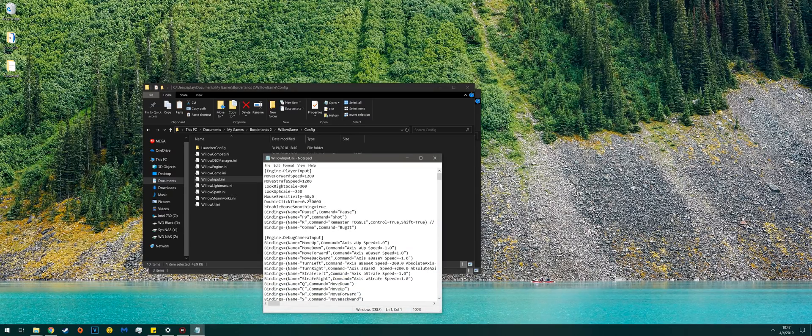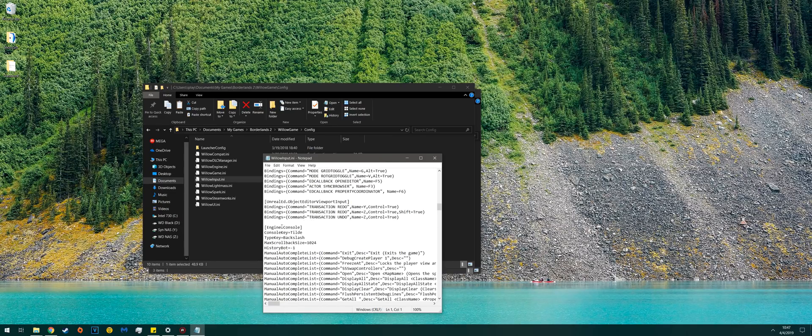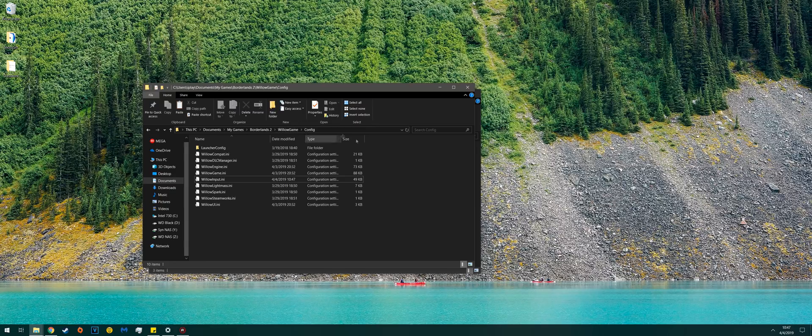Double-click that and you'll see a large amount of text. Scroll down until you see Engine.Console — it's about a third of the way down. By default it'll say ConsoleKey=Undefined and TypeKey=Undefined or something like that. Type in TILDE for the ConsoleKey and BACKSLASH for the TypeKey. The only one you'll actually use in-game is the tilde, but it's good to bind the TypeKey also. Once you've done that, save the file and you're done with your documents editing.